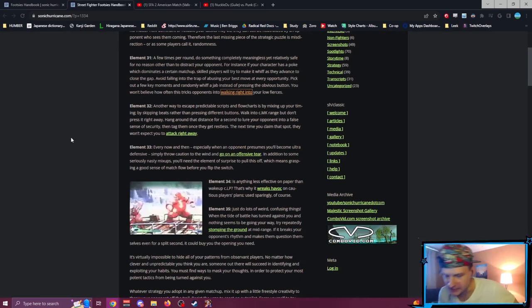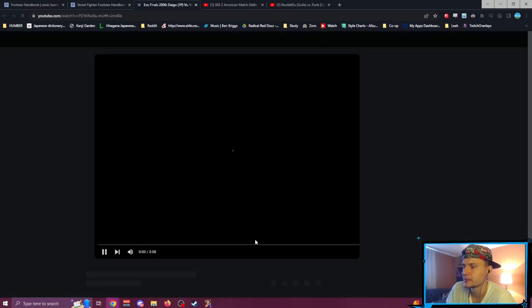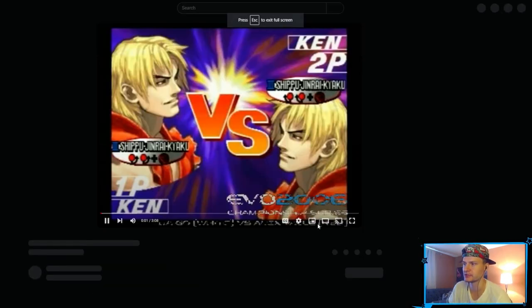That stops you from autopiloting — you have to constantly re-evaluate how your opponent reacted to your randomness and what you can do to take advantage of that. Element 32: another way to escape predictable scripts and flowcharts is by mixing up your timing. By skipping beats rather than pressing different buttons, walk into crouch medium kick range and don't press it right away. Hang around that distance for a second to lure your opponent into a false sense of security, then tag them once they get restless.